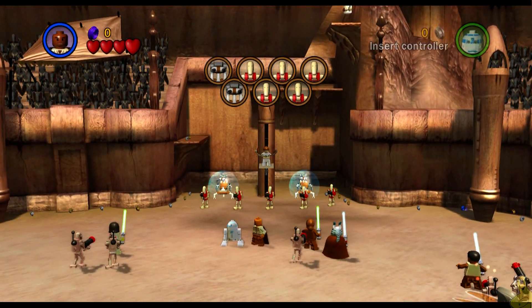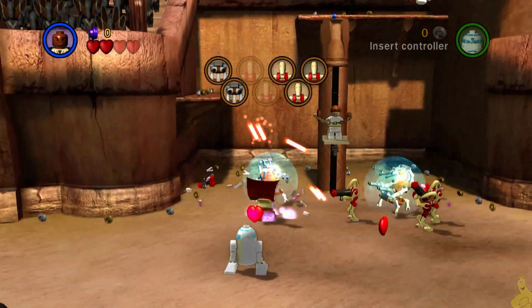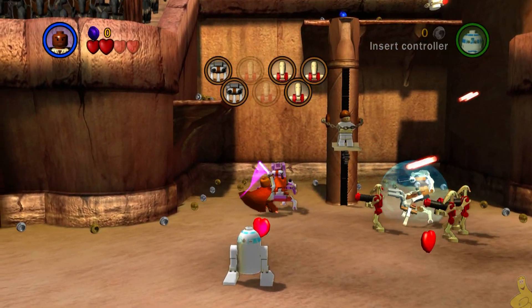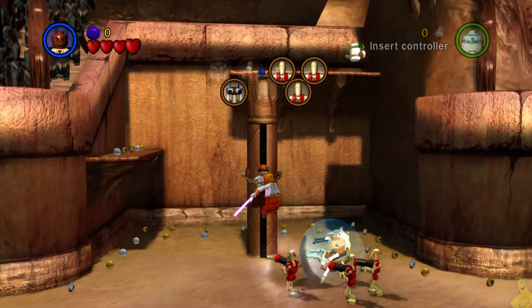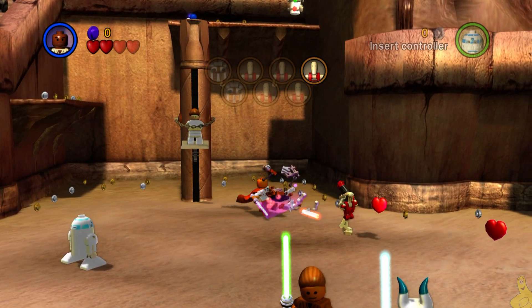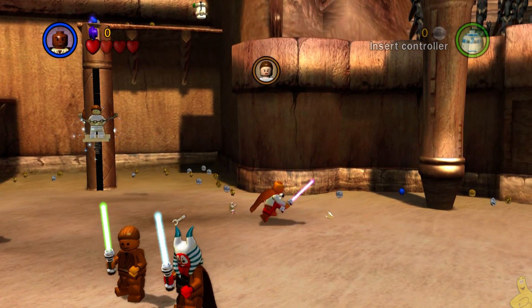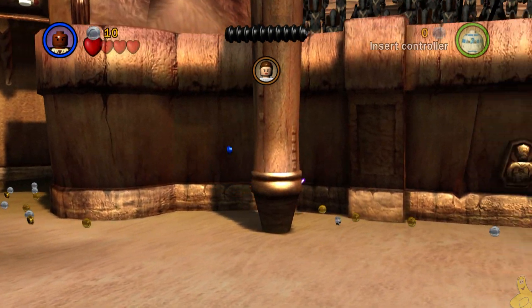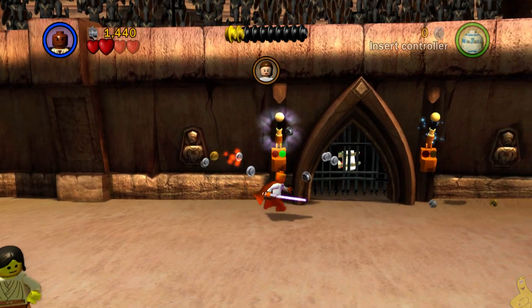Oh well, hello there, we meet again! We have quite the scenario here — we've got Mace Windu and we've got to go save Padme, who is right here. You can see her up on that weird little elevator. We've got to take out the bad guys first, so do a couple of Jedi mind tricks. You've got to jump up, double jump, and use the attack button to slam down on those droidekas, remove their shields, and take them down.